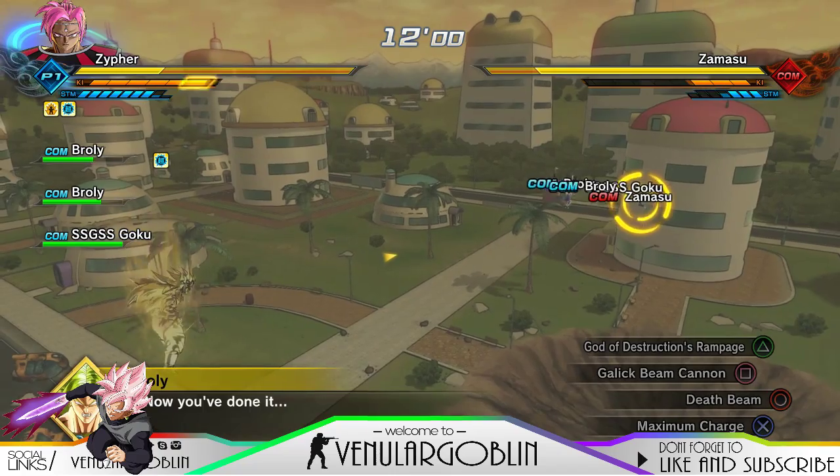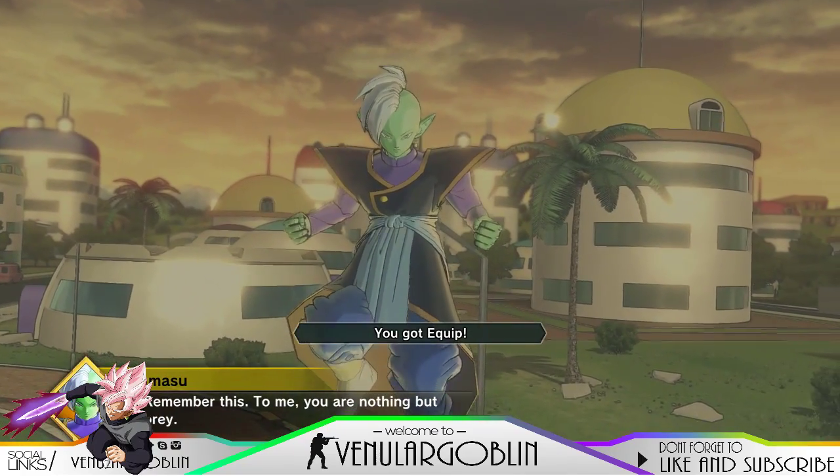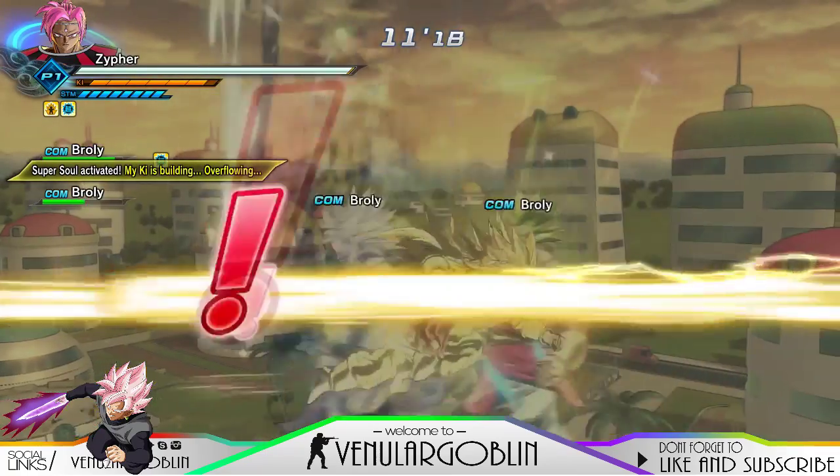After you beat him, you have to beat both of them at the same time. In order to get Super Black Kamehameha Rosé, you have to kill Zamasu first, and then finish Black Goku off with the ultimate.